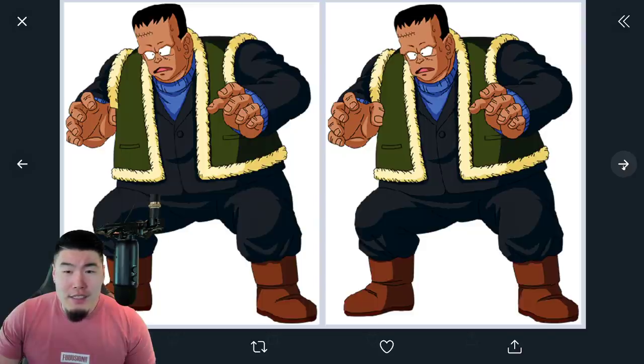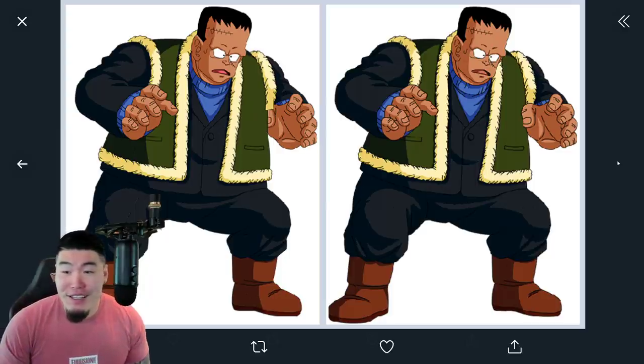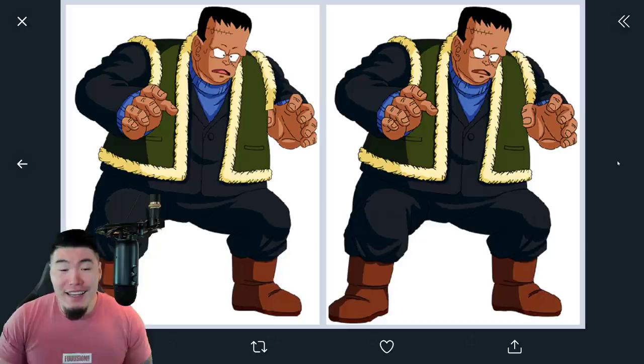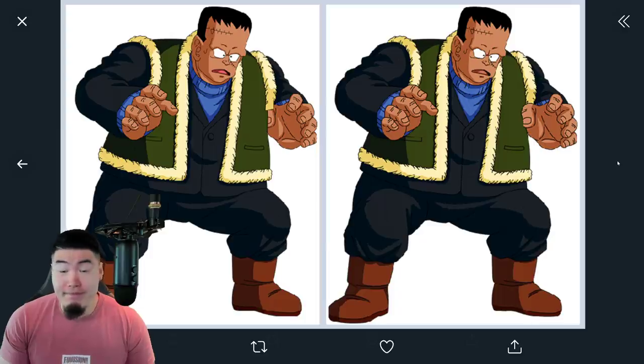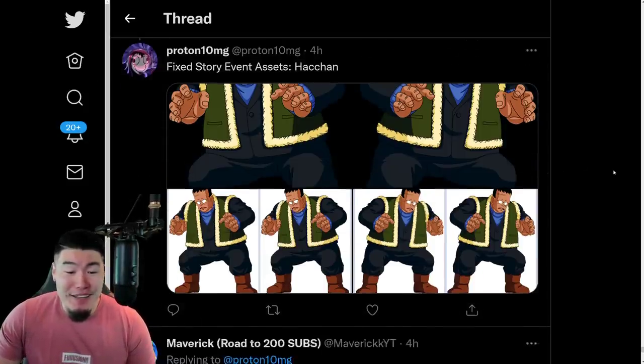What did they change? What did they fix? I don't see it, guys — I don't see any difference, honestly. The scars are the same, the hair is the same, the hands, the boots are the same, the pants look the same, his vest/sweater. I can't see it. What's the difference? Unless I'm crazy — it's like the episode of The Office where Pam is holding two pictures and she's like 'spot the difference' to Creed, and after she's like 'they're the same picture.' Shout out to my Office fans out there. But it looks like the same picture to me. Apparently something was fixed, according to Proton. So I trust them on that one.